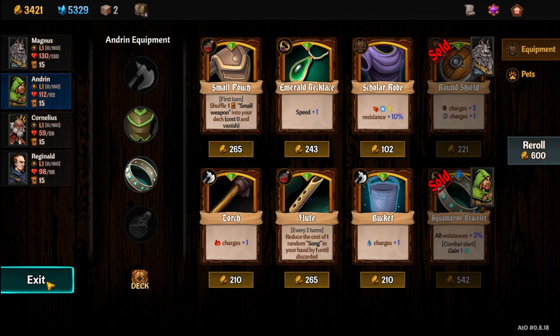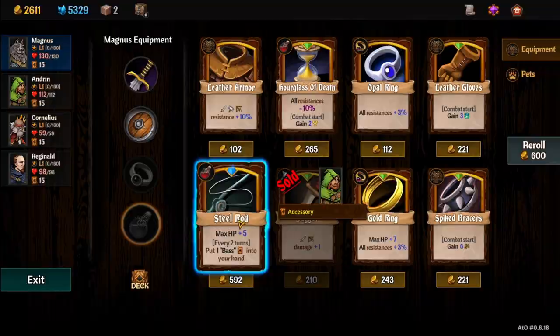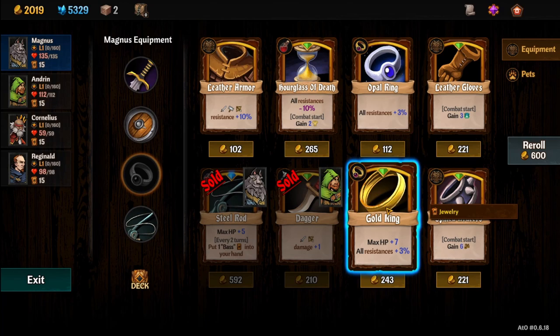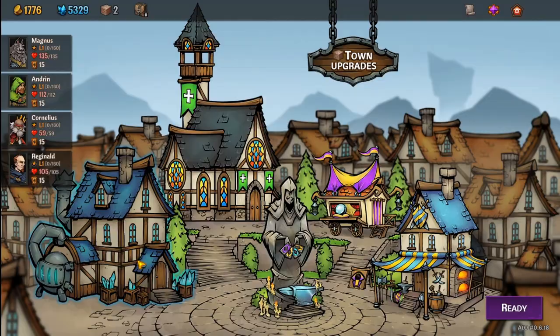We have a lot of money here, so we'll do one re-roll. I like this — for Andrin, put that on Andrin. Let's Bass do — draw one, grant two, heal three — yeah, we'll take that on Magnus. Thorns, more tankiness — let's make Magnus a little more tanky. It's a marginal upgrade, but it's still an upgrade.